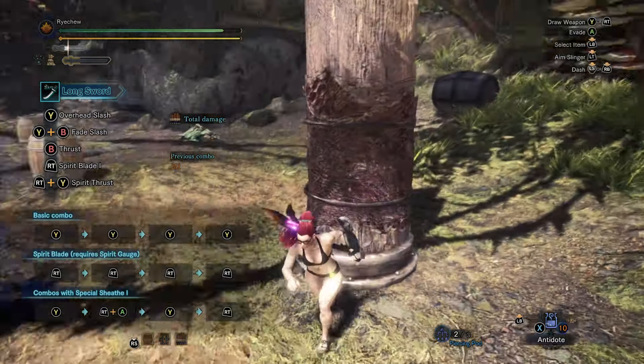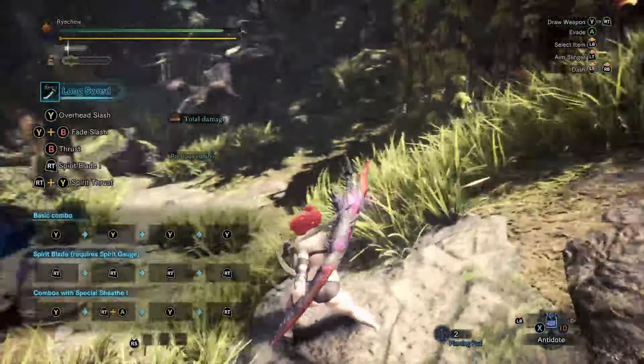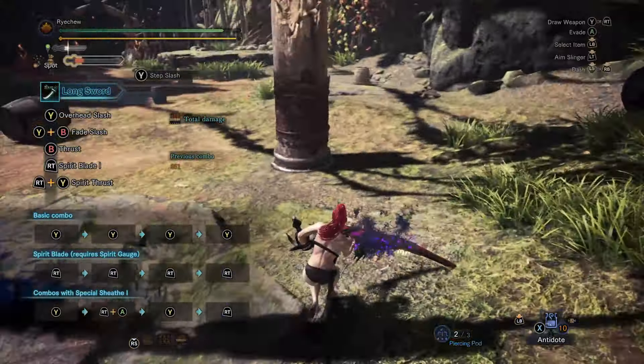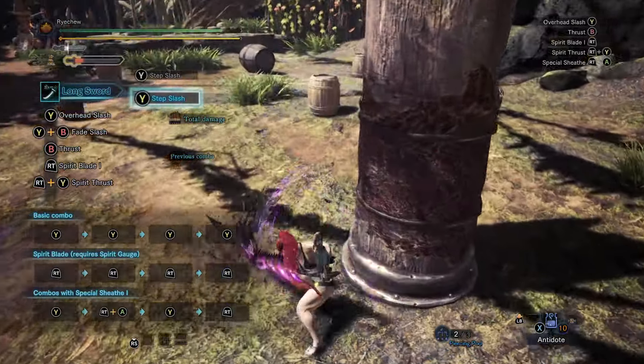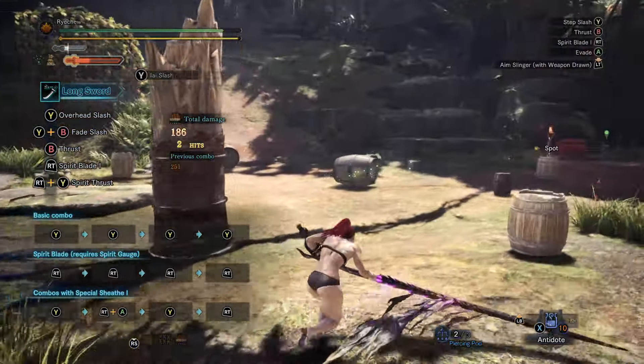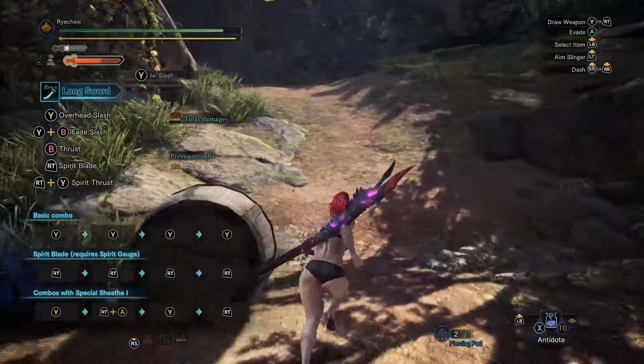In the top right we have the Spirit Gauge. The Spirit Gauge has technically four levels: Empty, white, yellow, and red. Basically, if it's not red it ain't dead. Each level sports an attack increase and you can think of the red one as the only resource worth spending.